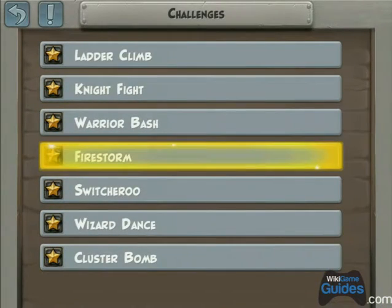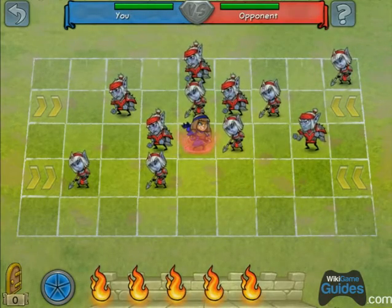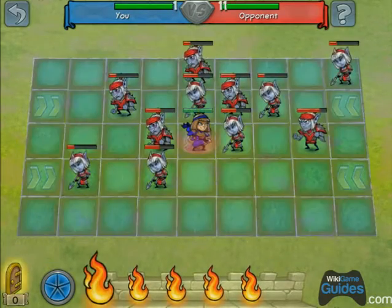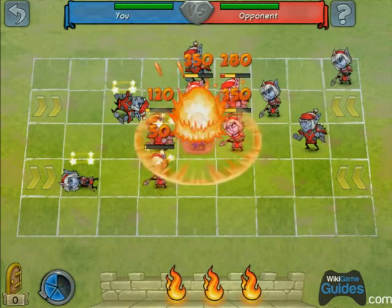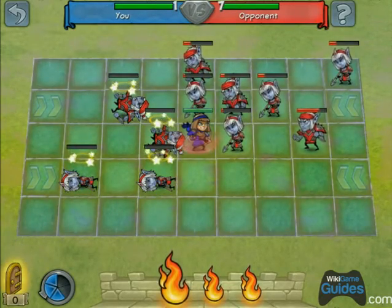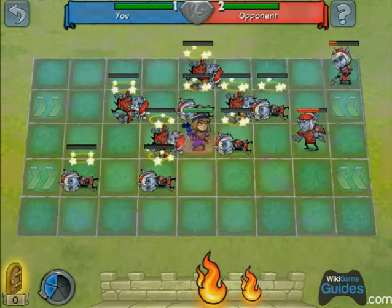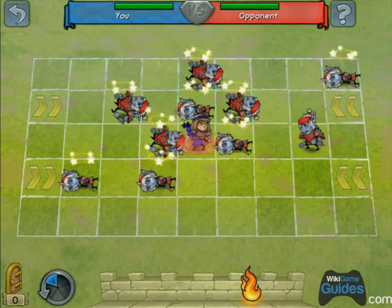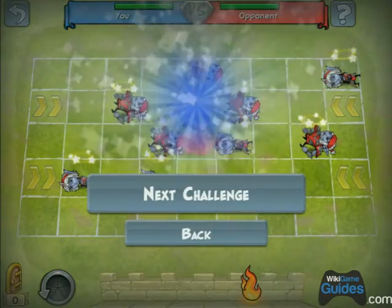Next one is called Firestorm. We've got a ton of fireballs and these are pretty easy to understand. There's a three by three area grid of damage. Put it in the middle of the first group, then put your next one right on the archer to kill that second group or most of them. Then to the upper right of the archer, get that group, and then drop one on the last two people. That fireball doesn't have enough damage to finish that guy off, so just use the archer for that.